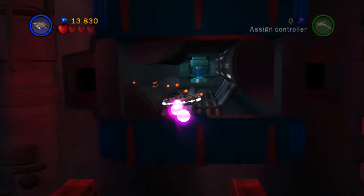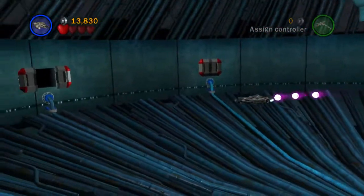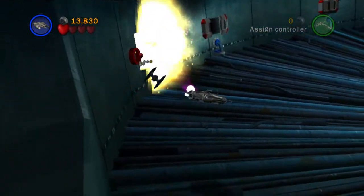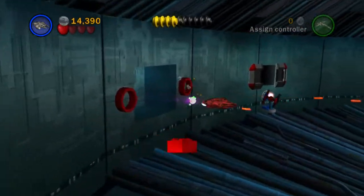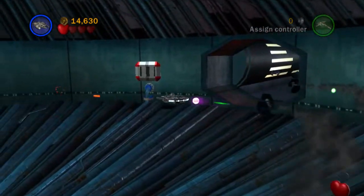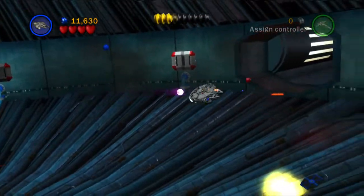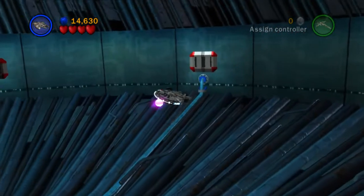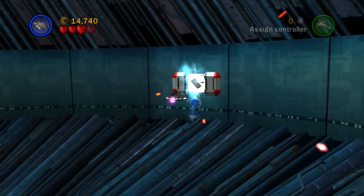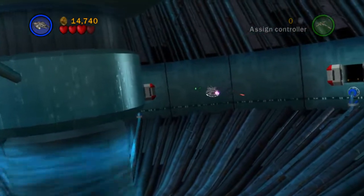We're down to one heart — don't kill me. We want to come over here, take out these two purple targets with missiles. We place this and in here is the power brick. Next, shoot all of these panels — when you come near one it opens up and you just shoot it out. Once we've done all of these, that'll take down the shield around the core.